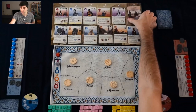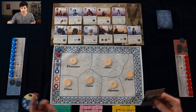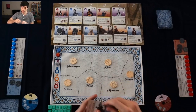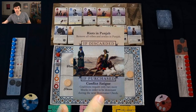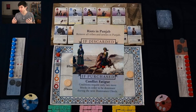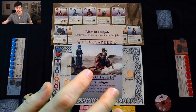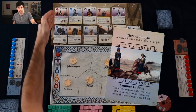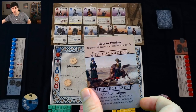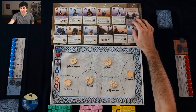Now the first event card has come up. There are a number of these throughout the game and they don't just happen automatically. This one has two sides: if I purchase it, I'll have a bottom ability where coalitions require only two more blocks in order to be dominant during the next dominance check. Or if I let it go all the way to the end of the row and get discarded, this will trigger the top side, which will remove all tribes and armies in the Punjab region.